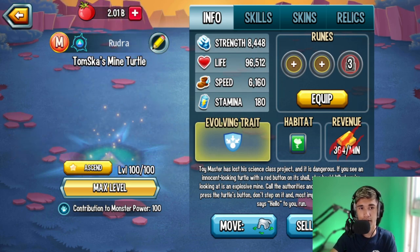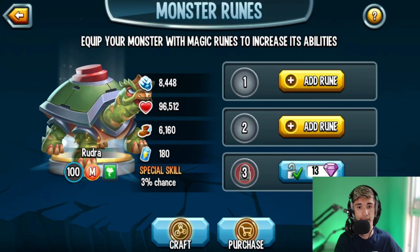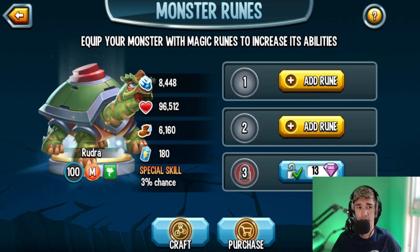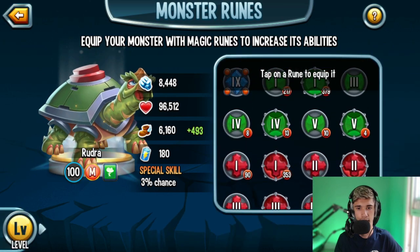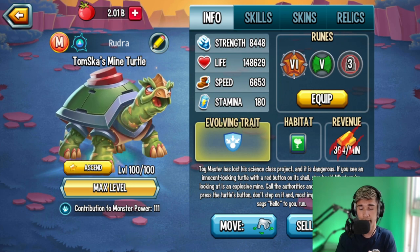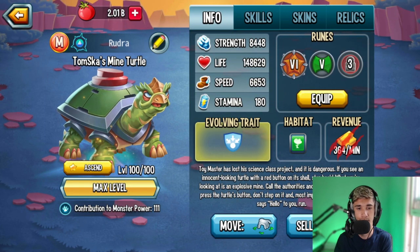Since it's a tank, you're going to need that high life stat. There are many ways to rune this monster. The most popular way is triple Team Speed mutated with Life — that's what I normally do for tanks. You could do two Team Speed with one Life, two Life with one Team Speed, or even triple Life if you want it super tanky. I'm going to go with a level six Team Speed and a Life rune. Just make sure to only give Team Speed and Life — nothing else needed.